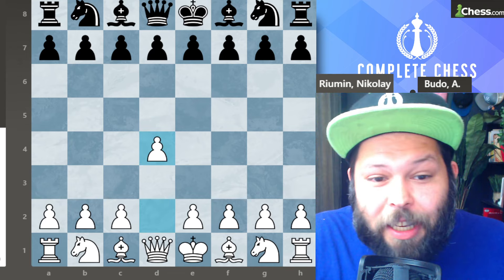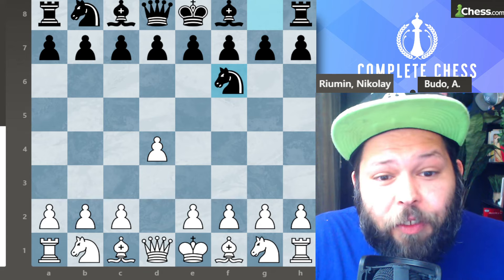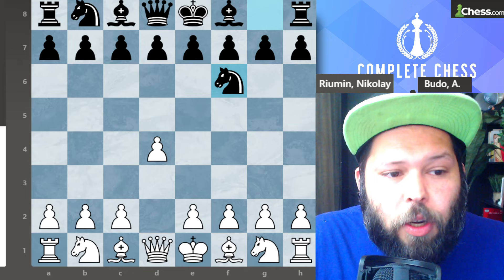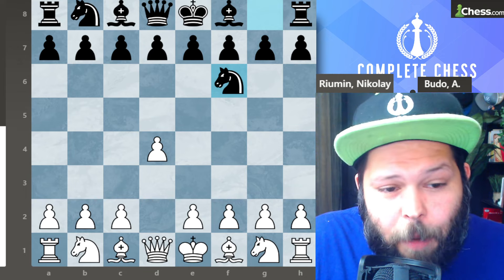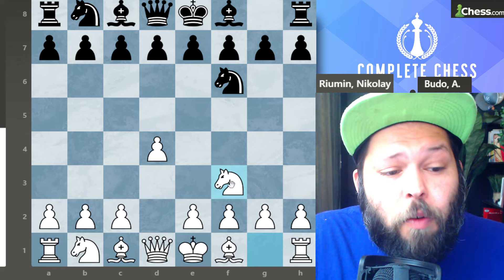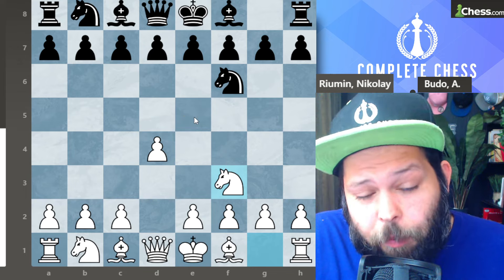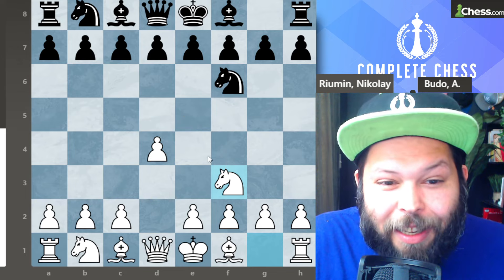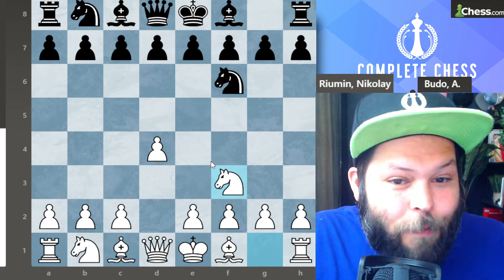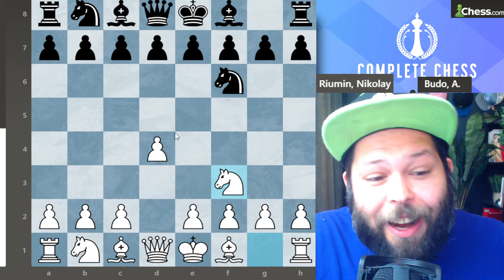We start off with pawn to d4, and black plays knight f6. That's a nice move for black — definitely a master move — because we're not letting white know what setup we're going to be using yet. White plays knight f3, which is a very good move because in the Colle, we're trying to control the e5 square right away. Also a hint for black: if your opponent plays this, they're most likely going to be playing the TLC.